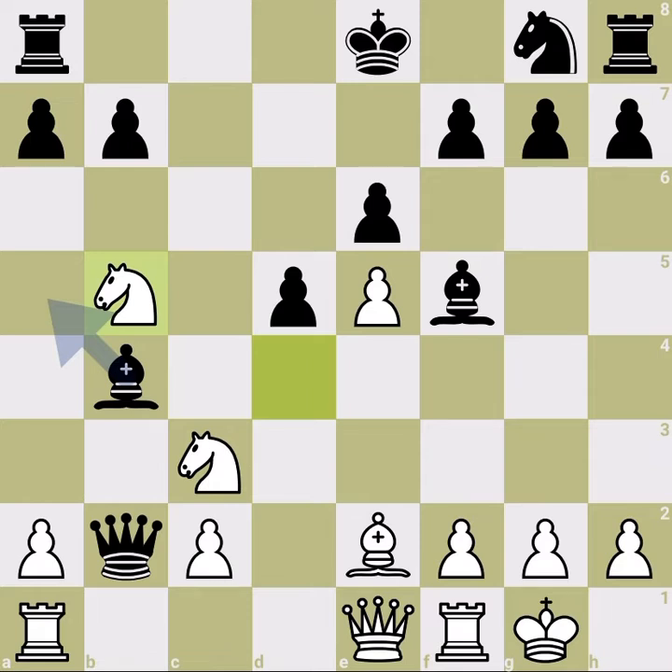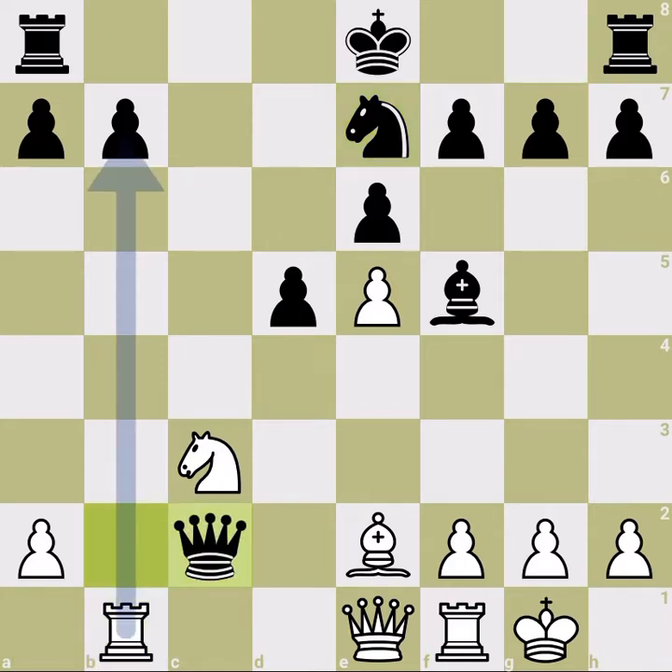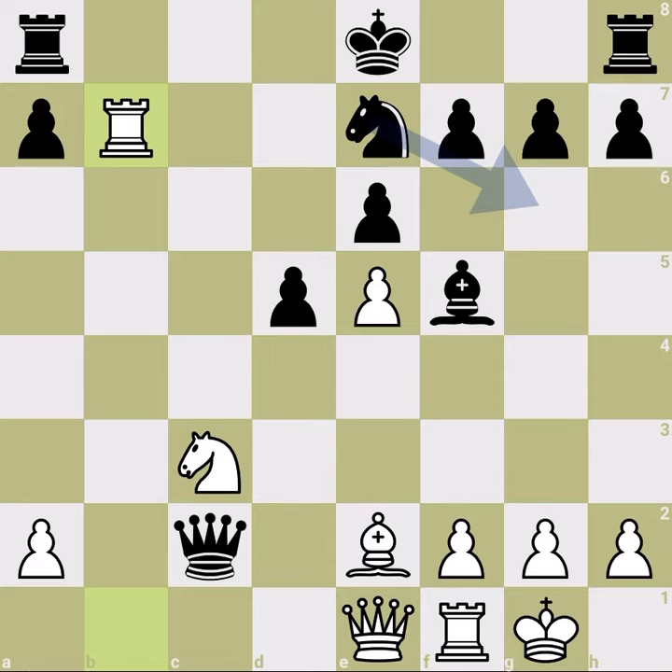Daniel develops the knight further — wants to give check at c7. What happens if you grab this one? White just simply takes back. And for example, if you try to develop your knight and go for castling, then you have a difficulty because similar to what happened in the game, we have a rook that goes to the seventh rank, and this is not what you want before you castle.